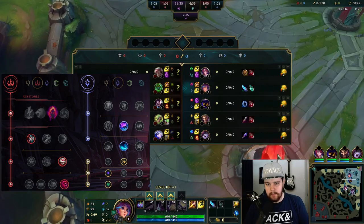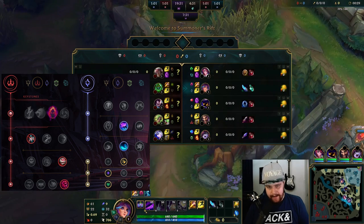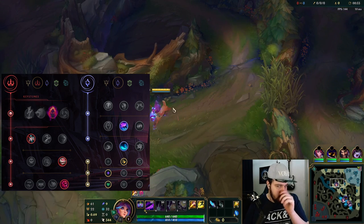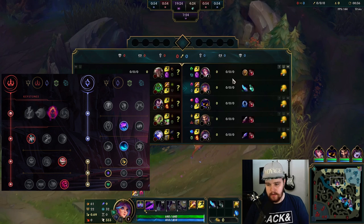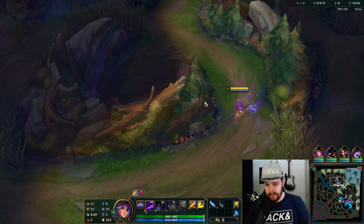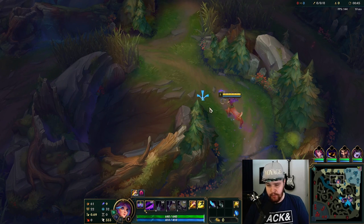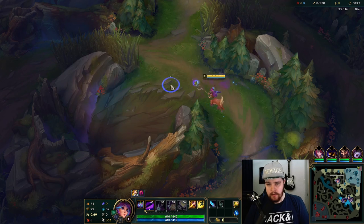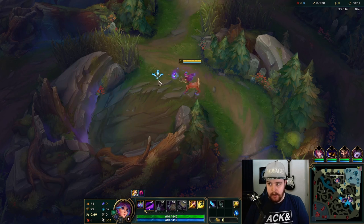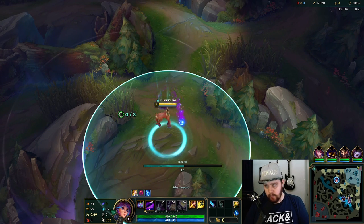Alright, time for a Lilia game. I'll be playing against Zac here, which is a good matchup for me — there's really nothing he can do that would be scary. Lilia is in a pretty damn good spot right now. She has two viable build options: one is the dark harvest burn build I'm showing today, and the other is Conqueror Rift Maker, which I do have a few videos on as well.